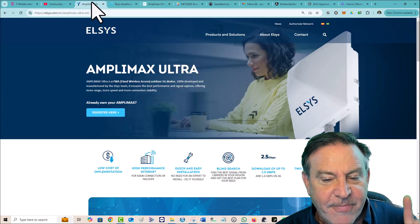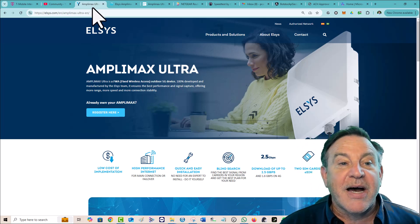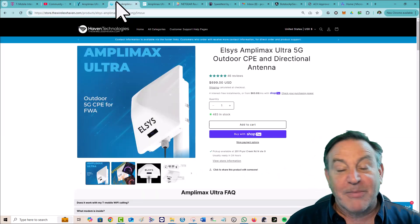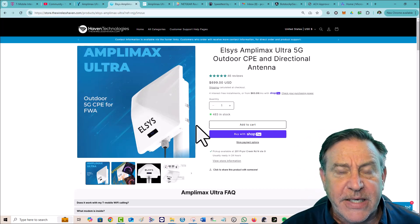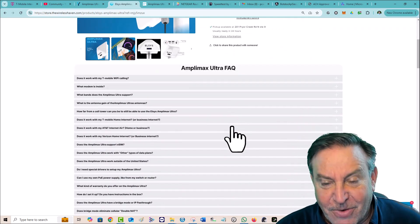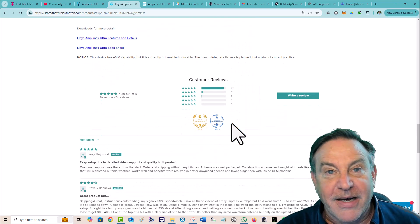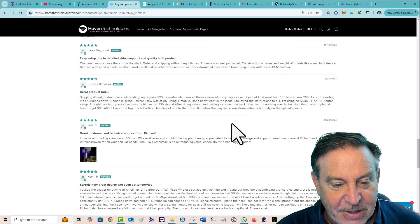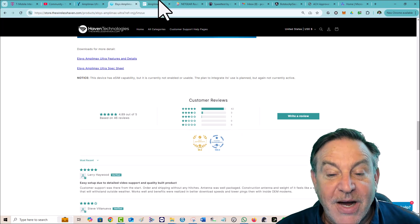Here's the Amplimax — it goes outside, you put your SIM card in it. I'll put a link below; it helps out my channel and I really like this product. It has 46 reviews, which I think is ridiculous — I think we've sold over a thousand. If you have one of these and love it, please do a review. Most people are giving it five out of five, and I totally get it — this product will get you better signals than you've ever had before.